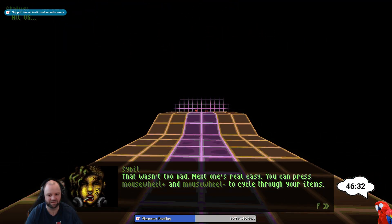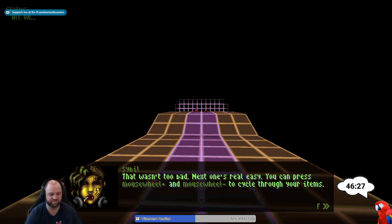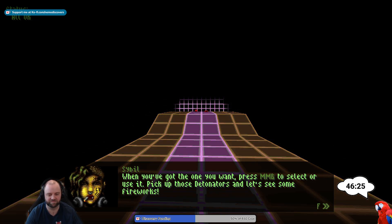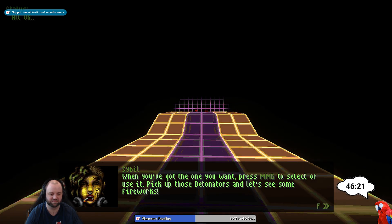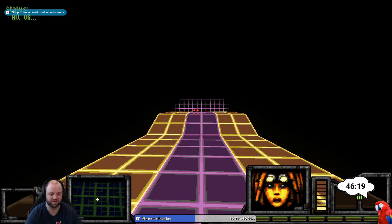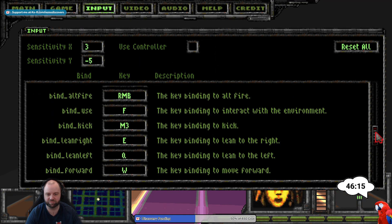'That wasn't too bad. Next one's real easy — you can press next item and previous item to cycle through your items. When you've got the one you want, press use item to select or use it. Pick up those detonators and let's see some fireworks.' Okay, I would try to change the bullet time input, which is currently V.